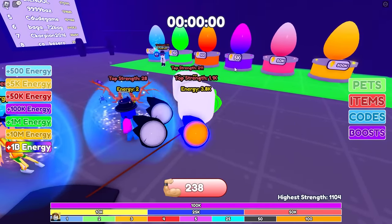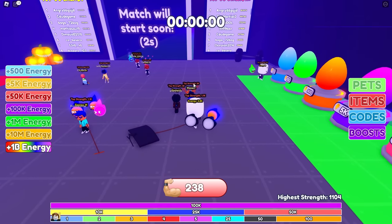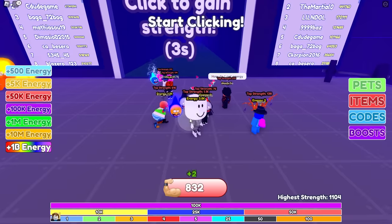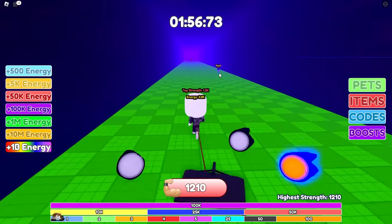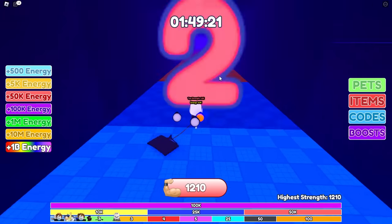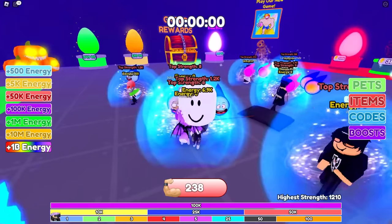Not enough to buy the 5k egg, which is what we want. So what we're going to do this time is take our auto clicker and set it to one millisecond. Let's see if that actually works and we get way more strength. Ready? Activate. We need to get at least 1100, that way we know it's actually counting more. We got 1210 — it's a little bit more strength than last time. But once we start getting those 5k pets, we're going to get a lot more strength.